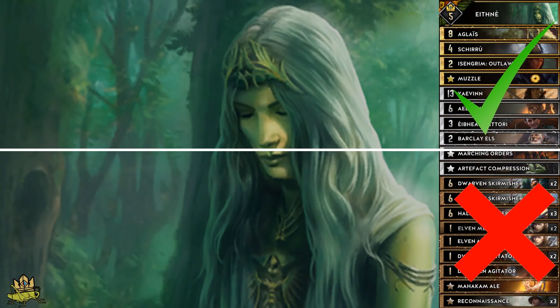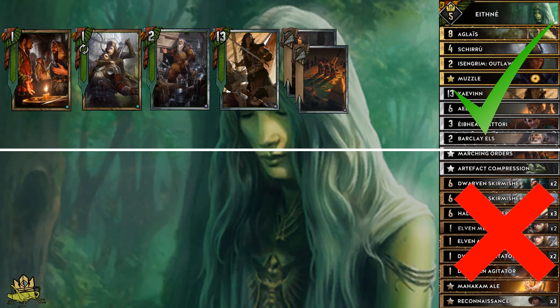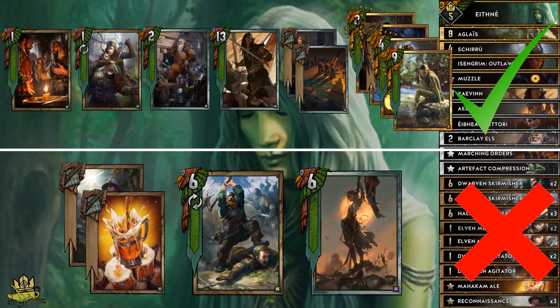The mulligan looks like this. Cards to keep: Dwarven Agitator, Elven Mercenary, Barclay, Yennefer, Silver spells, and Golds. Cards to get rid of: all Bronze spells so Elven Mercenary can pull them; Dwarven Skirmishers so Agitator has a target; and Eithné so she can jump out of the deck. Blacklisting is very important here since every card appears three times. For example, if you have one Recon in hand and two Skirmishers, mulligan the Recon first so you don't draw another Recon during the mulligan phase. Since Eithné lurks in the deck, don't risk a third mulligan without having already mulliganed her, as you'll likely be stuck with her in hand the entire match.